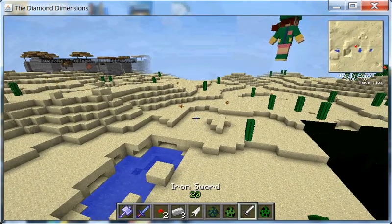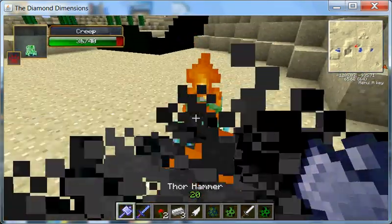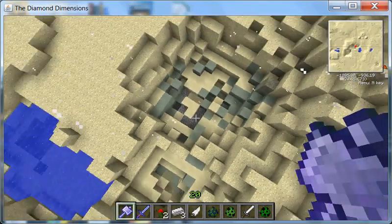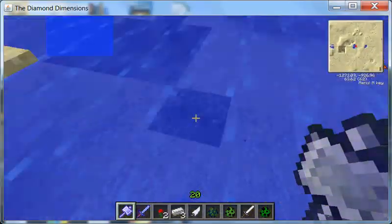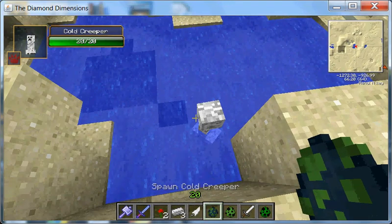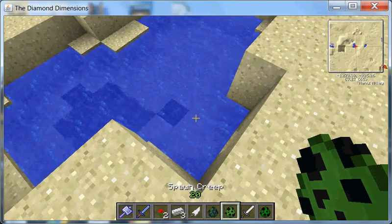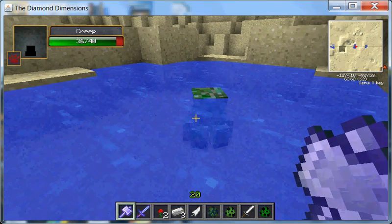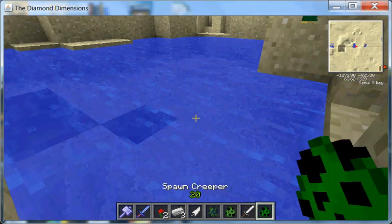Let's try it out on this Creeper. Wow, that's actually a bigger explosion than both of them. So guys, I suggest doing it in water, since they die of fire damage — and plus they don't harm the environment when they're in water. These take forever to explode. And now for the regular Creeper.